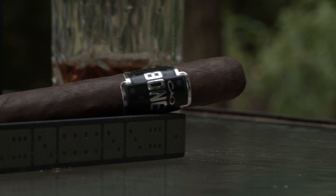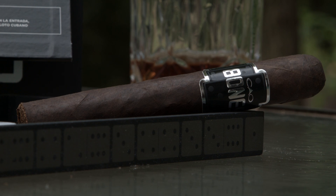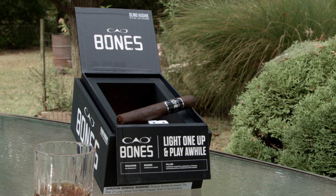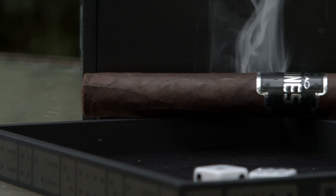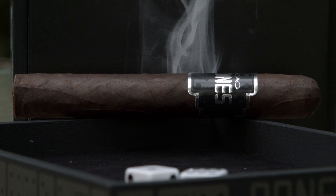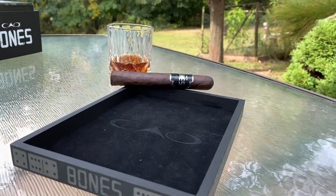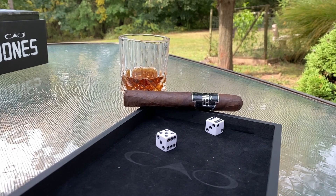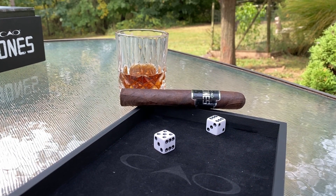Anyway, let me get to the blend. This is the CAO Bones Blind Huey — it's a 6 by 54 Toro. It has a four-year-aged Connecticut Broadleaf wrapper, beautiful and oily. The binder is U.S. Connecticut Shade, and the filler is a combination of Honduran Jamastran, Honduran La Entrada, Nicaraguan Estelí, and Dominican Piloto Cubano. These are presented in boxes of 20, also in five-packs and singles. It comes in at about $7.99 MSRP — a lot of cigar for the money.